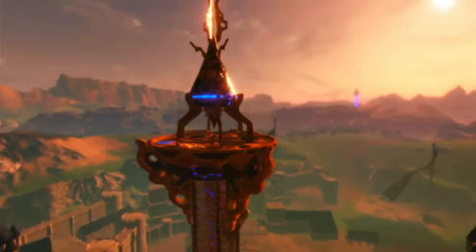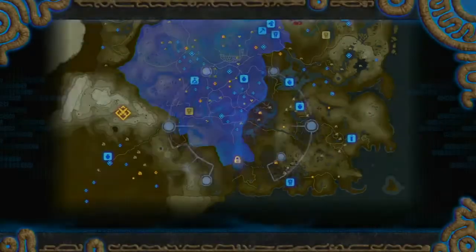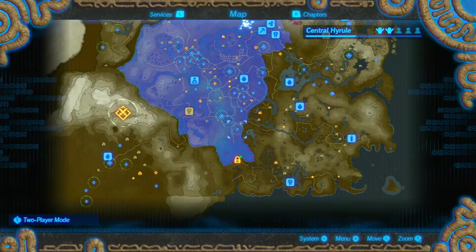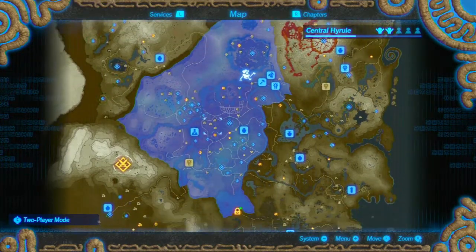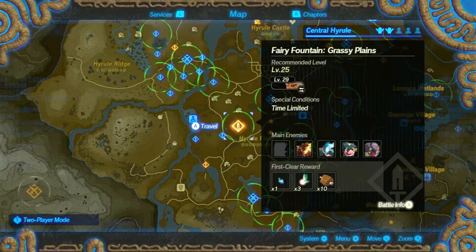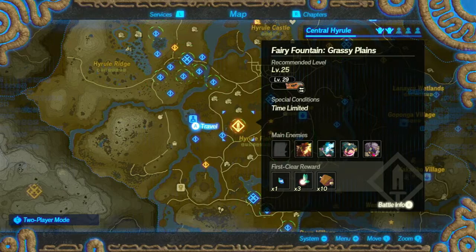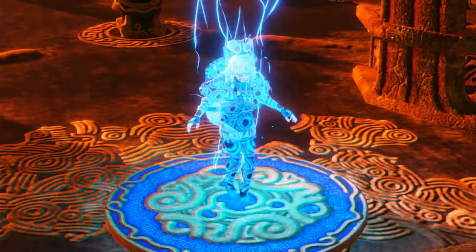Hey everybody, it's Bluetoad and welcome back to some more Hyrule Warriors Age of Calamity. Last time we did some fairly long challenges - I guess we did one long challenge. Anyway, this time we're going to do another challenge: Fairy Fountain, grassy plains, and hopefully we'll get some more materials we need for other things. So here we go.